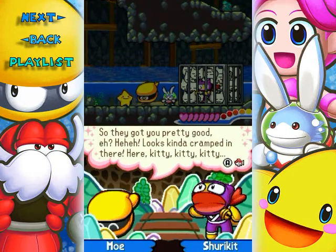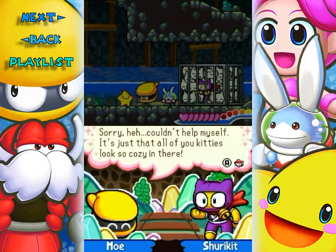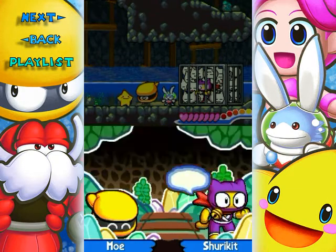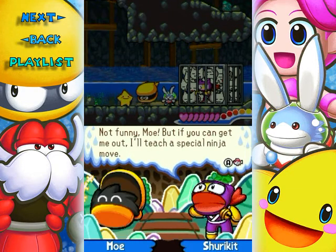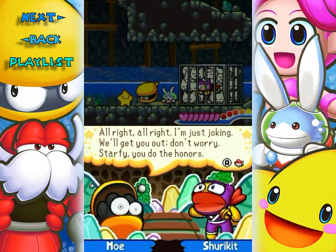Looks kinda cramped in there. Here, kitty, kitty, kitty! Sorry, I couldn't help myself. It's just that all you kitties look so cozy in there. Not funny, Moe, but if you can get me out, I'll teach a special ninja move. Pardon the mucus. Alright, alright. I'm just joking. We'll get you out. Don't worry.